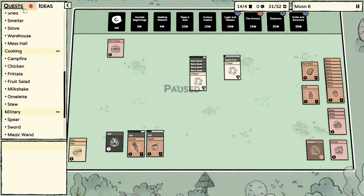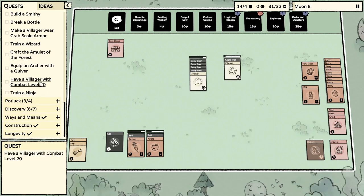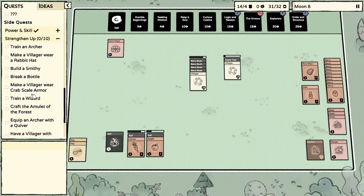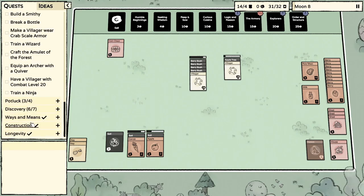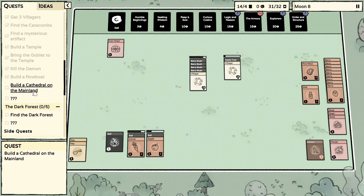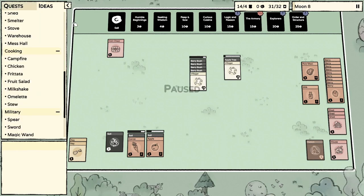Let me look at these quests — have a villager with combat level, train a ninja, equip an archer with a quiver. It says break a bottle, make a villager wear crab scale, train a wizard, crafting — this is incredible! I was thinking this playthrough would be like two or three episodes. Who wants to train a ninja? Build a cathedral on the mainland. Find the dark forest — we got a lot of quests!